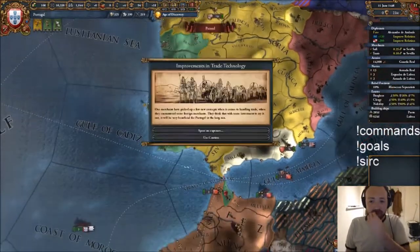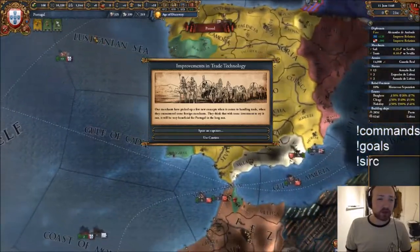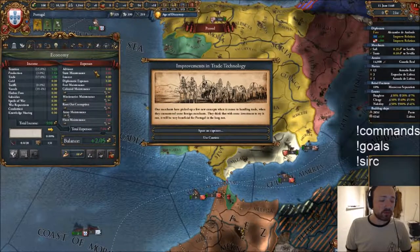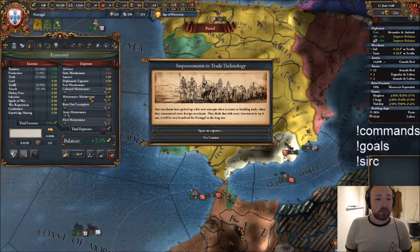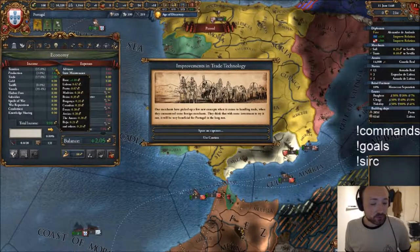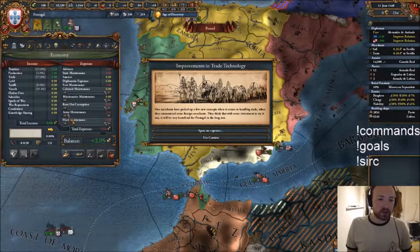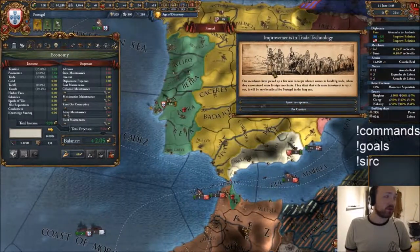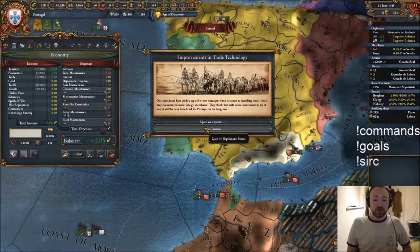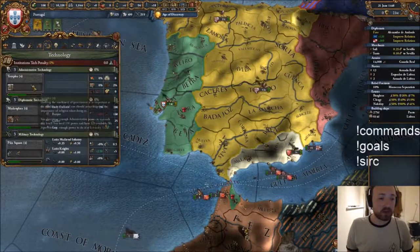We've got 10% of the Moroccan rebels - I don't care about them. There's an event about improvements in trade tech. There's an entire inflation mechanic in your economy tab. All the things I own and have to maintain cost me money, but I gain money from trade, production, and taxation. I really don't want the inflation, so I'm just going to take 10 diplomatic power. I now have a free diplomat - max relations with Castile, that's good.